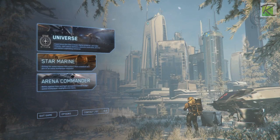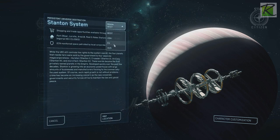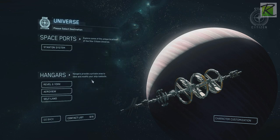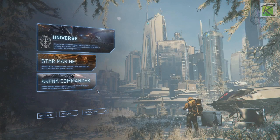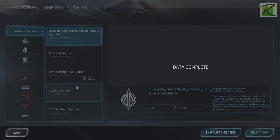The recommended fix involves trying to switch regions on the universe, but I've already tried that and that didn't work for me. So the next recommendation is going to the Arena Commander game mode and selecting the Freelancer as your ship.